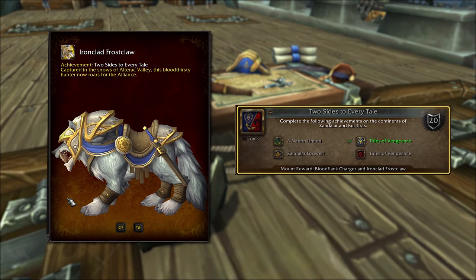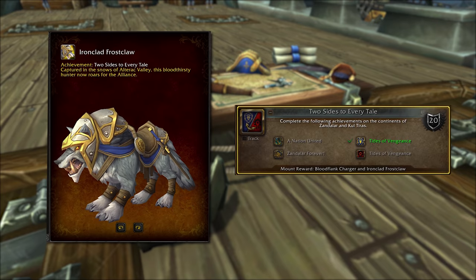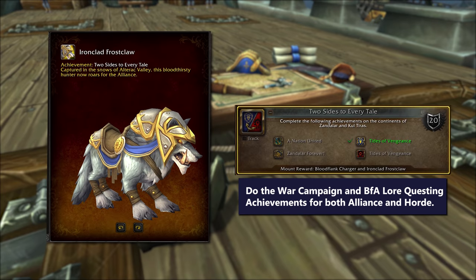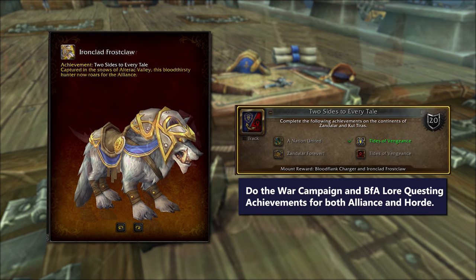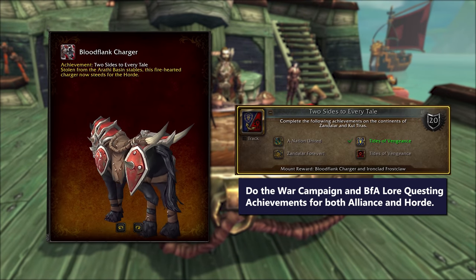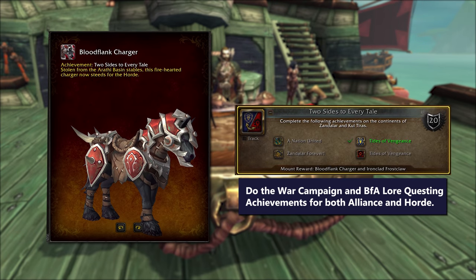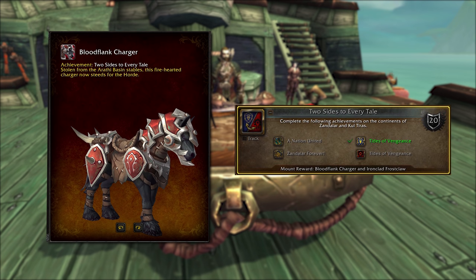First up is the Ironclad Frostclaw, which is a wolf that's both Alliance themed and Alliance only. This mount will be unlocked when you earn the Two Sides to Every Tail achievement. When you do that, you'll also earn the Bloodflank Charger mount for all of your Horde characters. To complete Two Sides to Every Tail, you'll need to do the War Campaign and Lore quest line achievements for both Alliance and Horde. That is a lot, but doing that will also get you like 80% of the way towards unlocking Zandalari Trolls and Kul'Tiran Humans — you get to double dip.